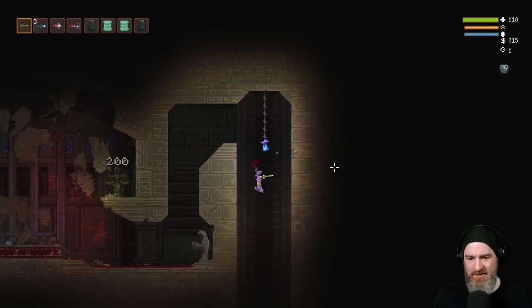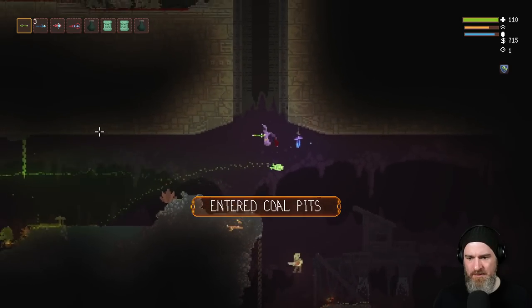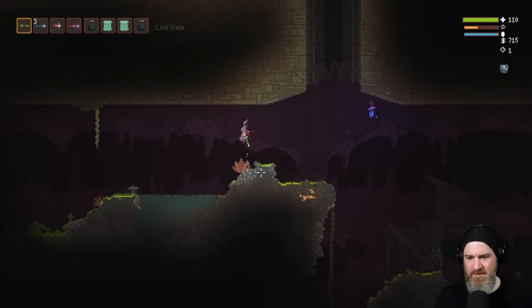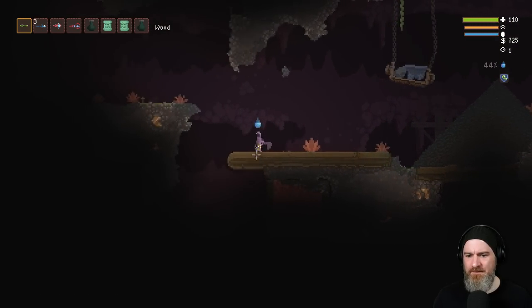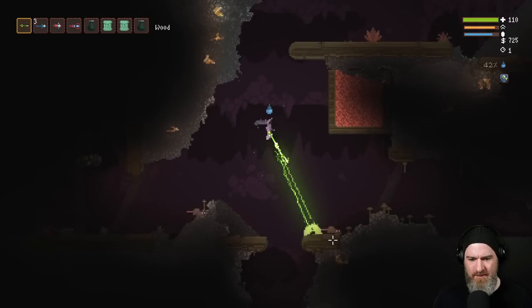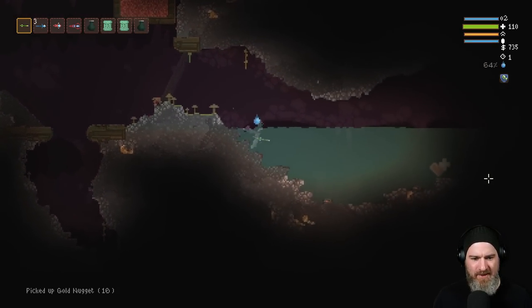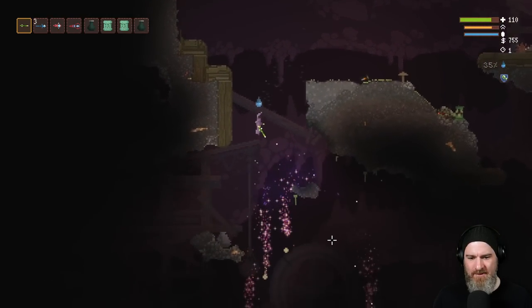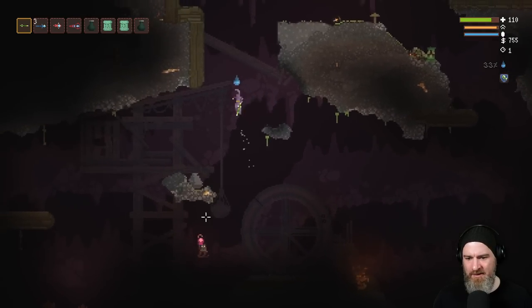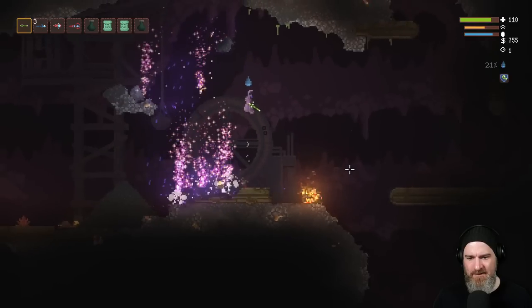Exit looks much the same. You just know we have to go over to the fungal caverns — one of the scariest places in the game. That effect looks much the same, but there are added particle effects on the subsequent explosions — nice little touch.